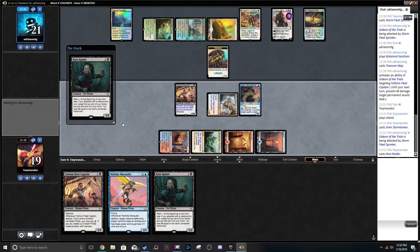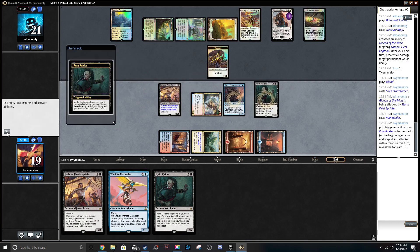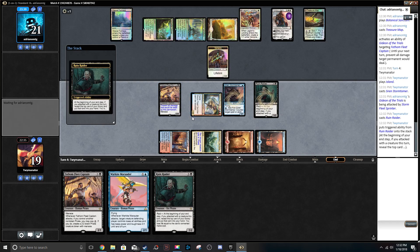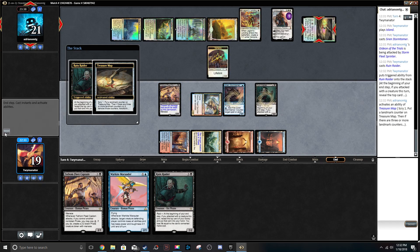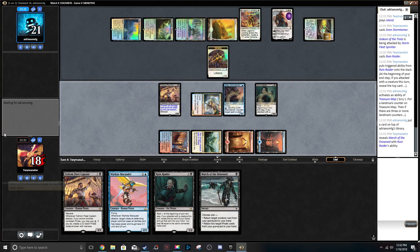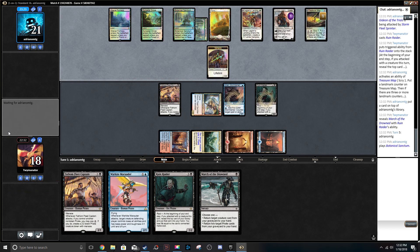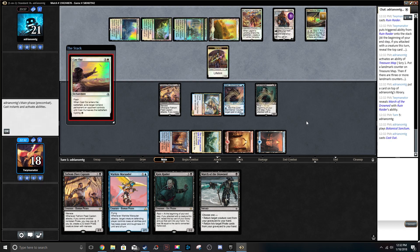A Fumigate's pretty bad for us — actually it's really bad for us — but we just have to play into that kind of stuff. He's leaving up for Treasure Map, obviously. We still have a whole bunch of stuff in hand. We're gonna be able to draw a whole bunch of cards with Ruin Raider. We only have one black mana. Yeah, it's Fumigate. Cast out, probably on Ruin Raider.